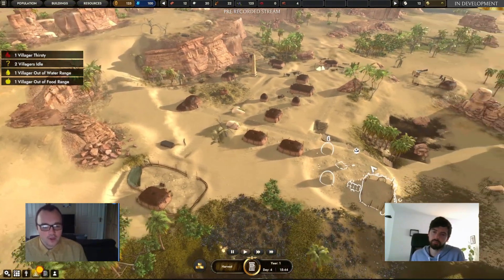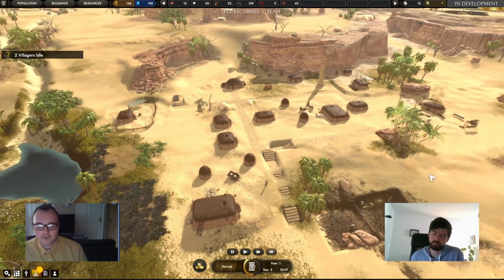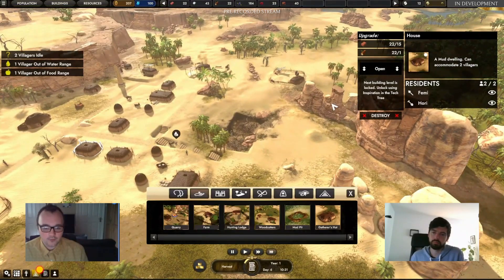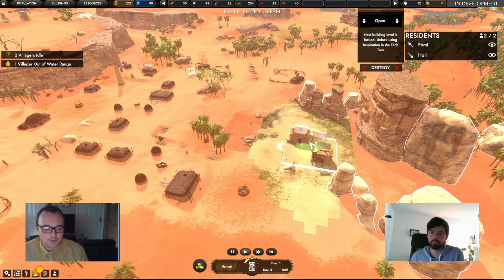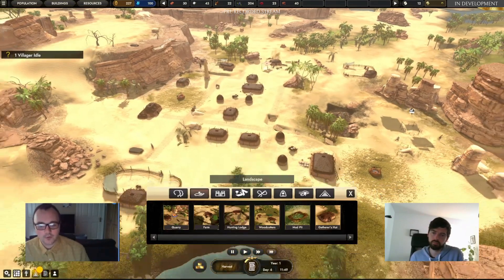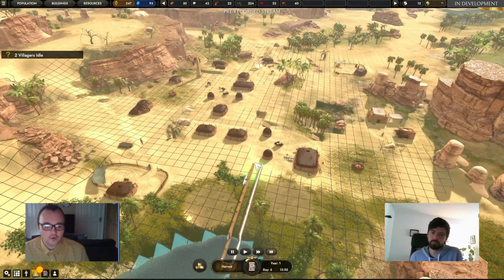We're working on a worship system — think of it as a faith that villagers build up over time. By placing shrines, effigies, and other religious icons around the map, you increase your villagers' worship. That worship can then be used to feed into these powerful deities to gain as much of the positive benefits they offer. That's a quick overview of the gods system, with more to come.